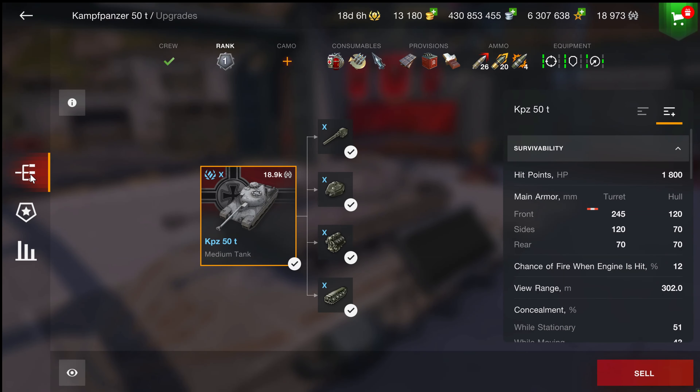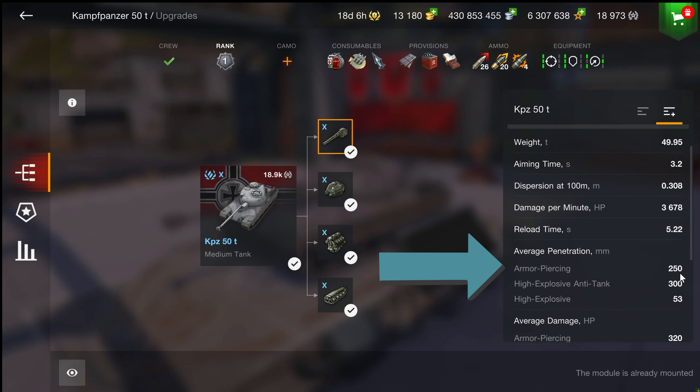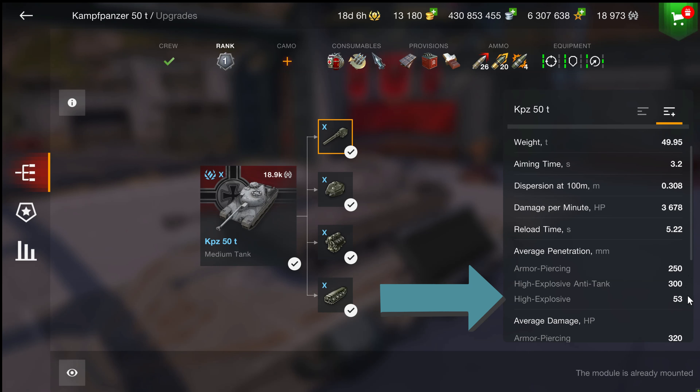As customary, we will highlight the firepower first. It mounts a 105mm cannon, providing an aiming time of just 3.2 seconds. Accuracy is an exceptional 0.308 dispersion, and it feels like it most of the time, as I'll demonstrate in a few moments. DPM is high at 36.78. Reload 5.22 seconds. AP penetration is 250mm, Heat 300, and HE 53. All preceding statistics are with the gun rammer option installed.